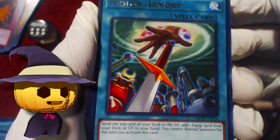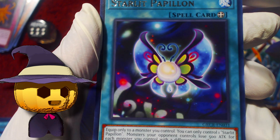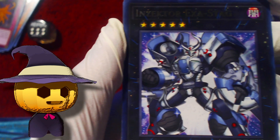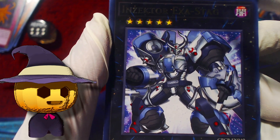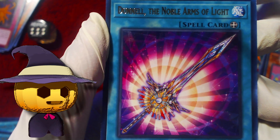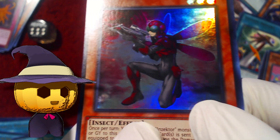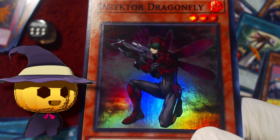Pack 23 — Hidden Armory, Thunder Discharge, no adventure stuff over here. Starlight Papillon, Inzector Exostag, Gokipole, Dunnel, and Inzector Dragonfly — oof. The first one we pulled was a Dragonfly and now we got a second.